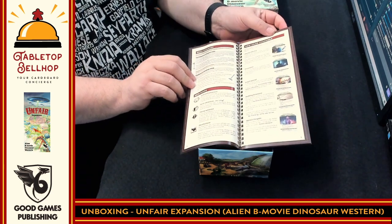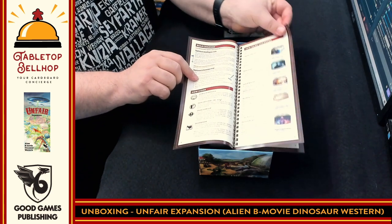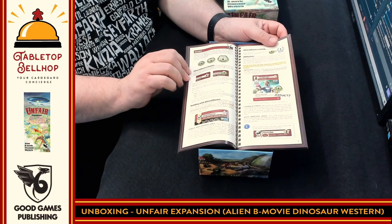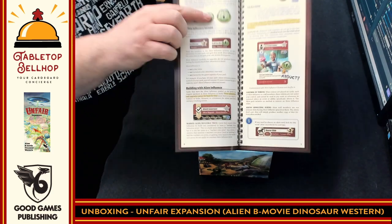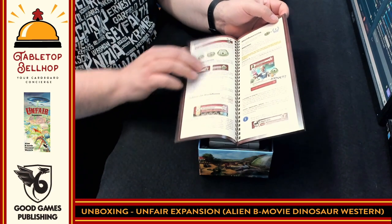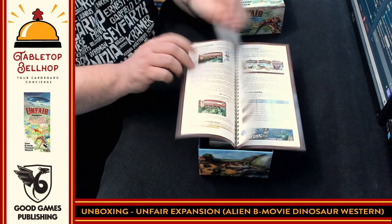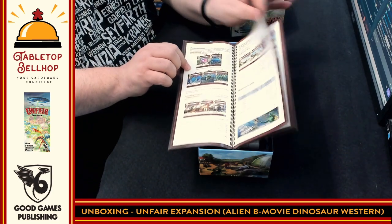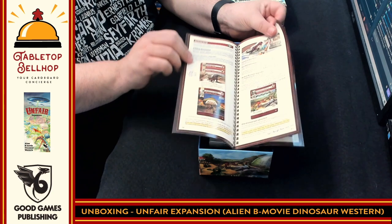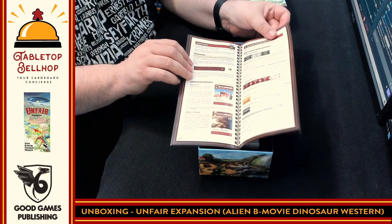Flipping through the rulebook fairly quickly — there are some rule changes, new icons, and game changers. The aliens section looks like it's going with a Ridley Scott's Aliens theme based on those eggs, and it looks like the aliens can abduct people. Then B-Movie, and each of the different decks gets about two to four pages on their additional rules.